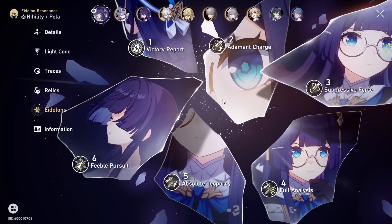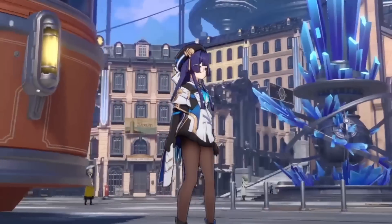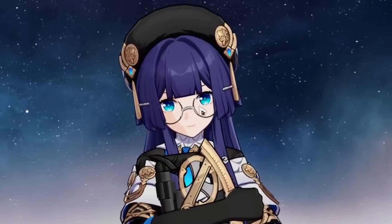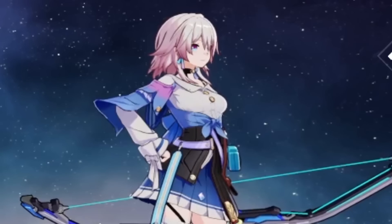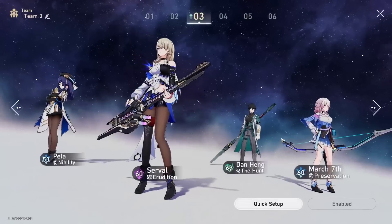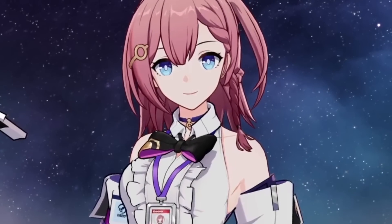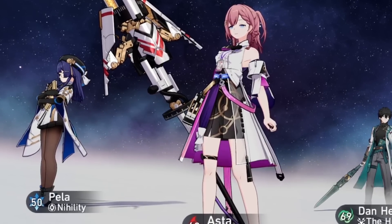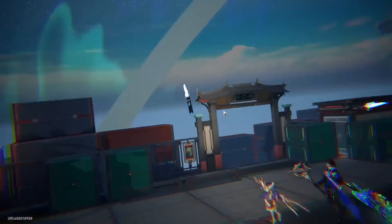Pela has decent eidolons and is a four-star, so can't complain. Unlike most other supports or buffers, Pela is more niche, but this doesn't mean she is bad — you'll always have a place with her engine or when needing to double down on defense reduction. For accessible damage: pick Pela with Serval and Dan Heng, followed by a flex offensive or defensive pick. In scenarios where protection or shielding is necessary, March or the Fire Trailblazer works well. If no fear of death is present, running Asta complements the double DPS team and allows for faster clears.